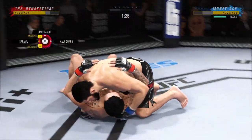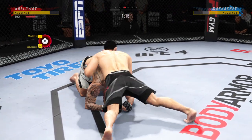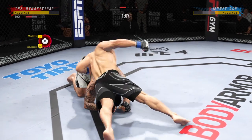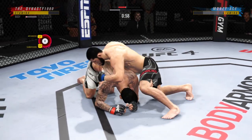Take him down, cut him — over and over. He's secure and he gets the takedown. Lands with the ground and pound strike. Nice combination of strikes from the top, standing over his opponent.